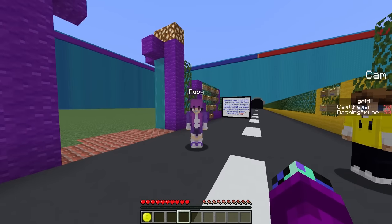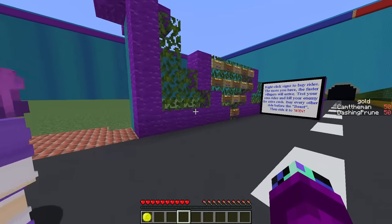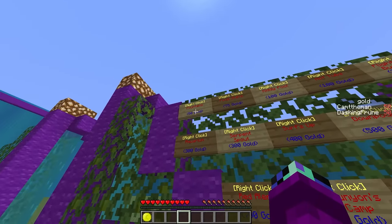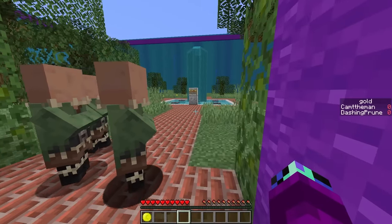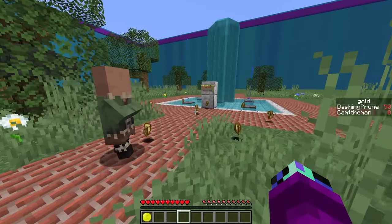We're starting a water park today - I've always wanted to own my own water park! We've got 50 gold to start. The first ride we can buy is the fountain. I'll buy it - whoa, my water park just got upgraded! That looks awesome! Now that we have the fountain, customers are coming in.